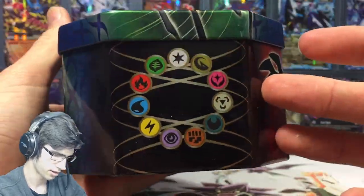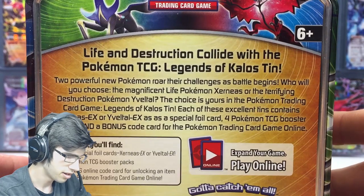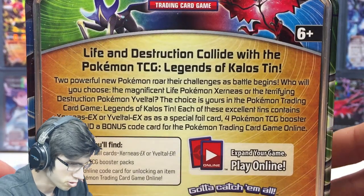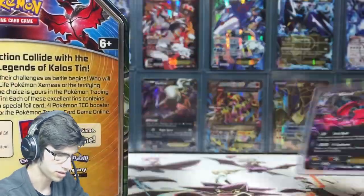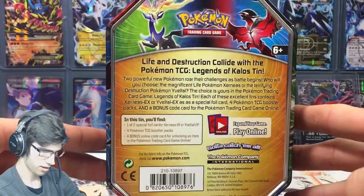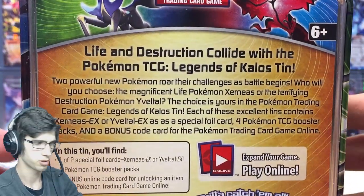It's 2014. We've got Xerneas on that side, and then we've got the energies there. So we've got 'Life and Destruction Collide' with the Pokemon TCG Legends of Kalos Tins. The other twin to this one was the Eevee tin. Have a quick read of that if you'd like — just pause and have a look.